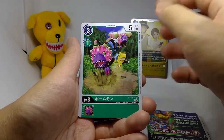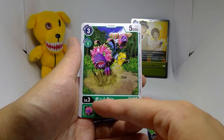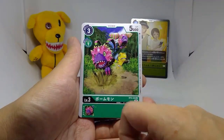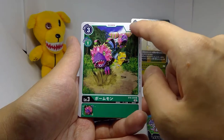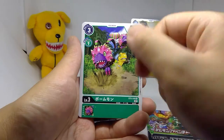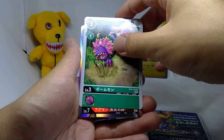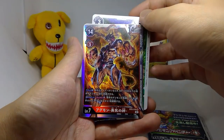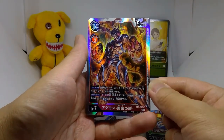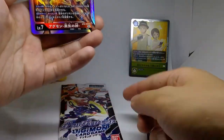Our uncommon is Pommon — not sure what Pommon really is — it's a 3-1-5 level 3, so the high DP but only 1-cost trade-off; a 5,000 DP level 3 would otherwise be 2-cost. Our rare/super rare is — Agumon, Bonds of Courage! We ended it off strong, busters.